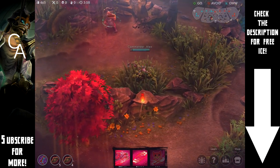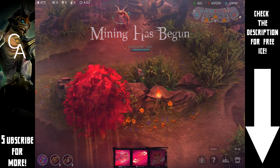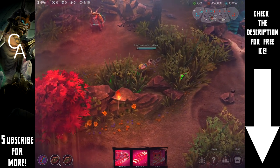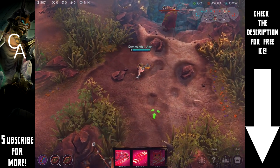So the first place I want to talk about is right here. The reason I place a Mine in this bush is for two reasons: one, it gives vision on the bush so you're not going to be getting ambushed from there. But the more important reason is that you're likely to have a lot of teamfights right here by the gold mine or even just in this center area.